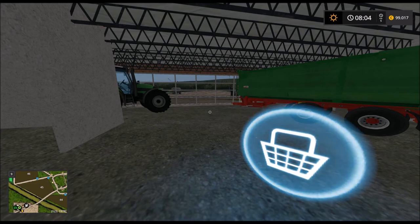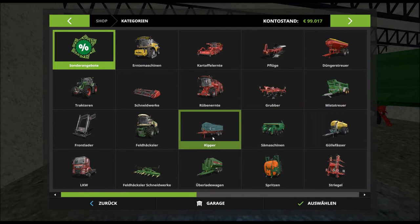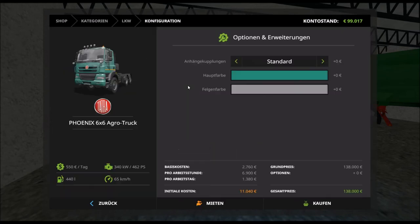Wir befinden uns hier schon beim Händler, weil da müssen wir jetzt noch einiges dazu kaufen. Beziehungsweise wir werden es uns mieten. Zum Beispiel diesen Truck hier.